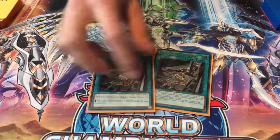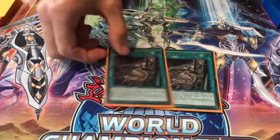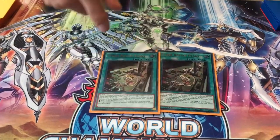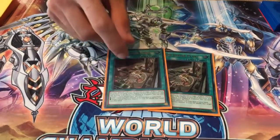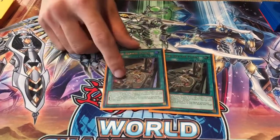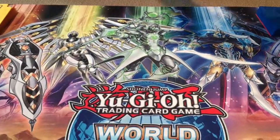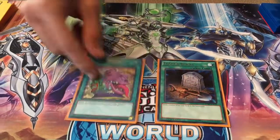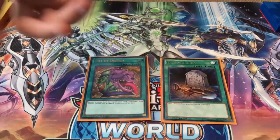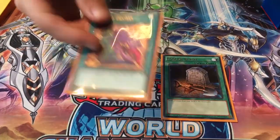I opted to play two Pair Plants. A lot of people are going down to one, but every time I saw this, I was going to link away my Core into a Seeger, and this immediately got me to Galaxy Soldier which made my plays much more offensive. I recommend keeping this at two. For one-ofs, I played a one-of Foolish Burial and a one-of Desires. I'm a little iffy on Desires, but both of these just helped the consistency ever so slightly to where some hands just became super playable.